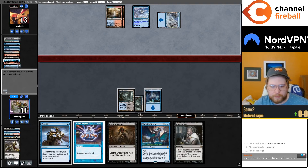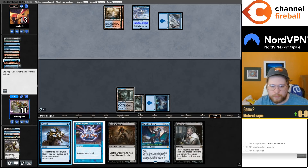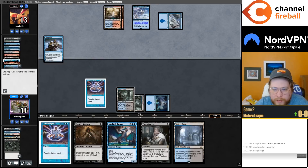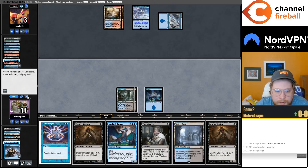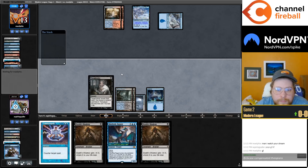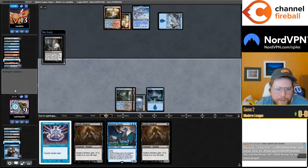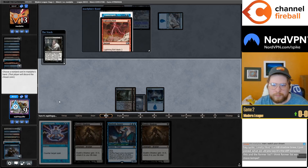Two cards in hand. Consider — land would not be half bad. I think we have to graveyard the Counterspell. There's land and I don't think it's half bad. My opponent keeps bolting me, just bolting me into turn against the Death's Shadow deck. I think they're gonna bolt me again. Counterspell, Lightning Bolt — what a beautiful hand.